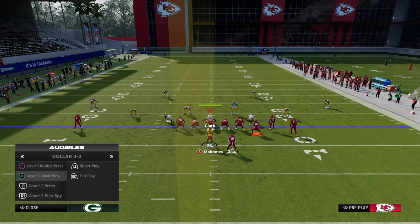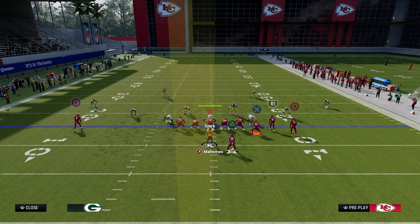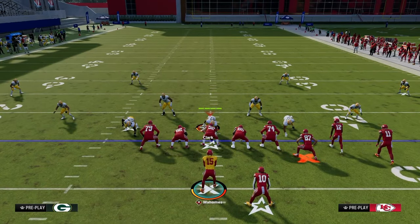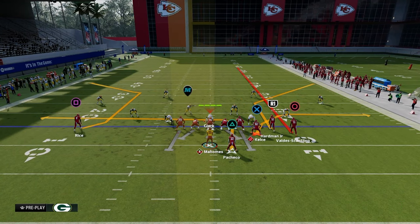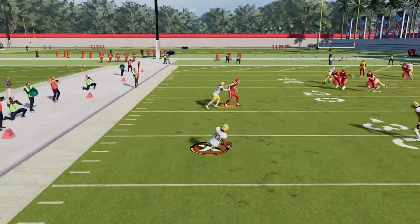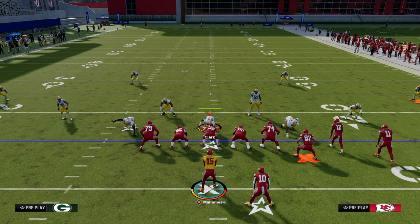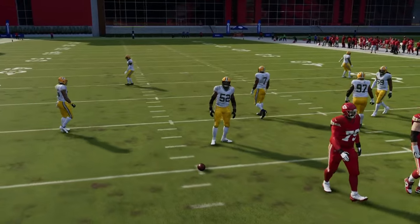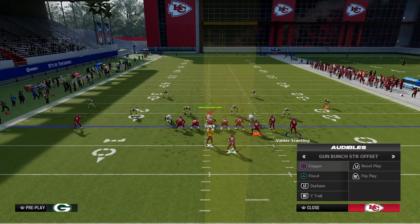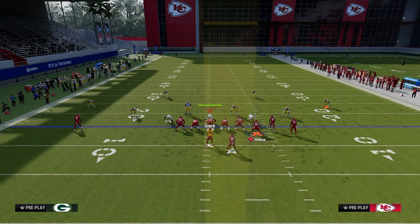Running to the short side against cloud coverage shows the weakness. This introduces the double corner concept — essentially an expansion of sale. Run it from a compression set to the wide side. Use a deep corner route that gets over the top of 30-yard clouds, a short corner route that gets underneath deep quarters and deep thirds, and a clear-out streak to the tight end. The double corner attacks the same space as sale but with more tools.